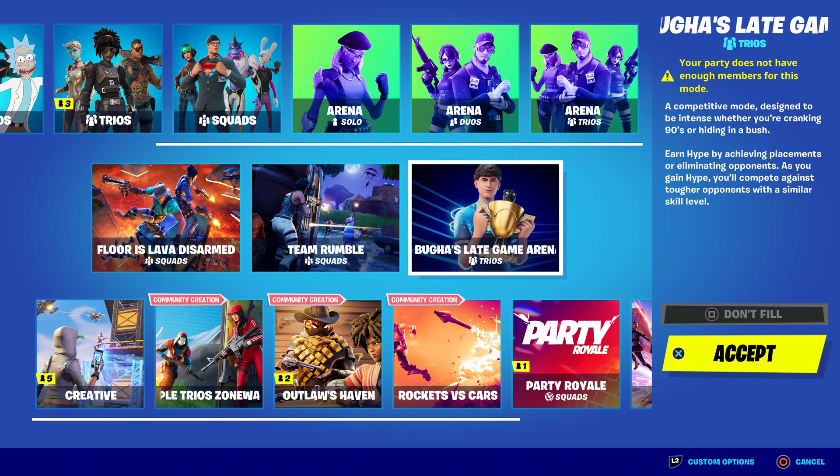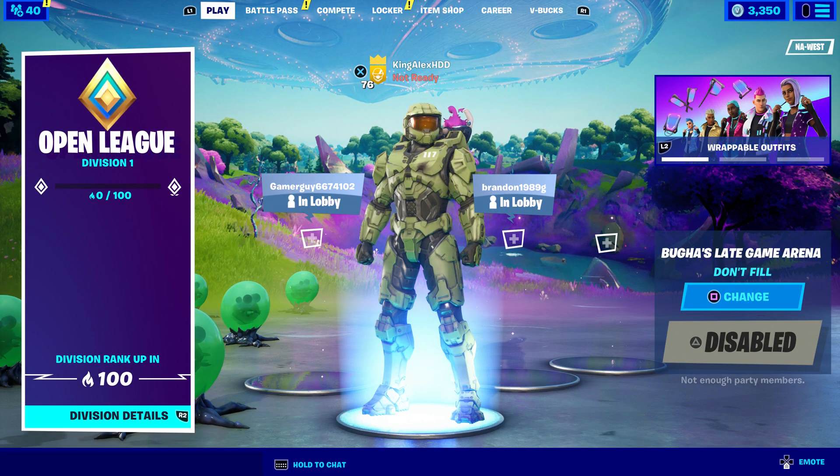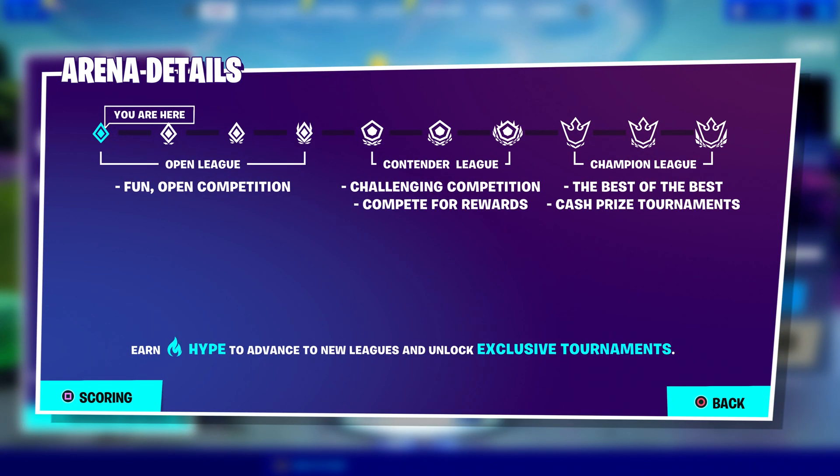Once you get 250 points you can join the Booger Late Game Arena. To get the Booger skin you basically need to complete some challenges — it's a challenging competition where you complete for rewards. Those rewards are the Booger skin, so completing the event for rewards will get you the skin.